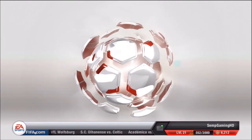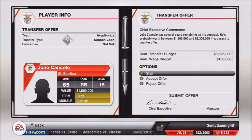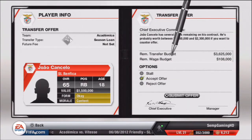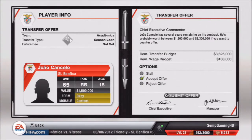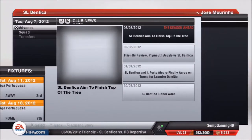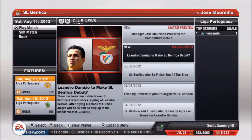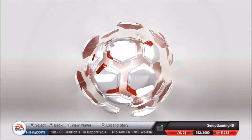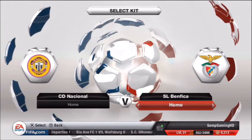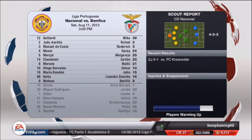I'm putting Joao Cancelo on a season loan to Academia — obviously I'm not going to be using a player like him. Now going into our first game of the season, it's an away match against CD Nacional. I can't pronounce all the team names in this league, so I apologize if I get any names wrong.